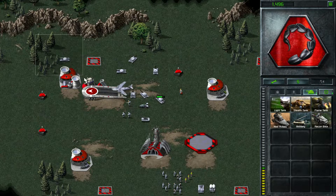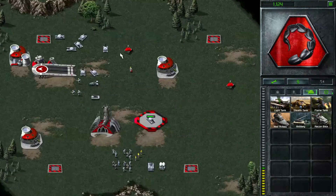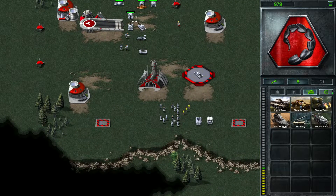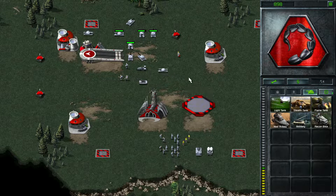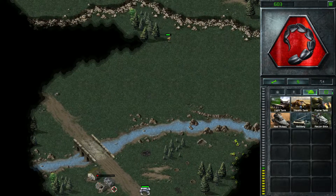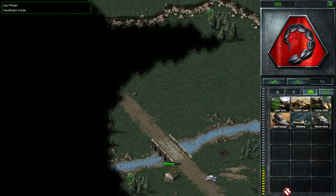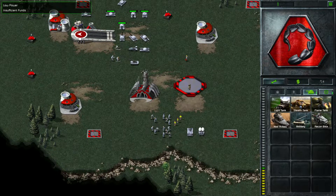We now have an anti-infantry squad down here and a larger anti-tank squad up here, and we're still building up forces. This is not going too badly for us. It ain't going to be long though before those airstrikes start coming in. More minigunners coming around, more light tanks. We have now officially run out of cache, so we need to find some more.